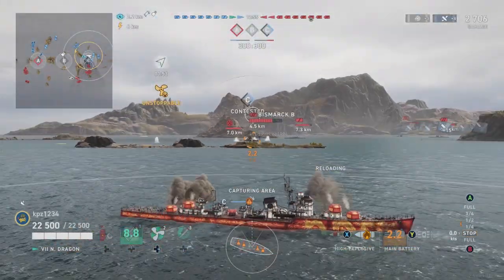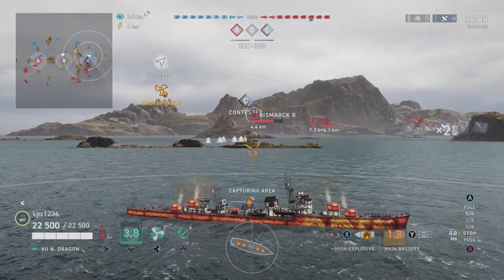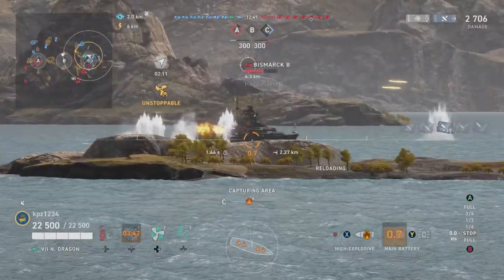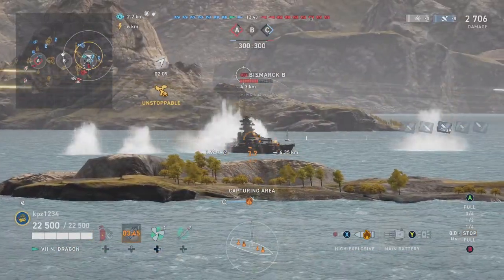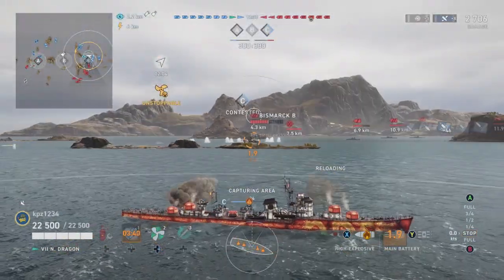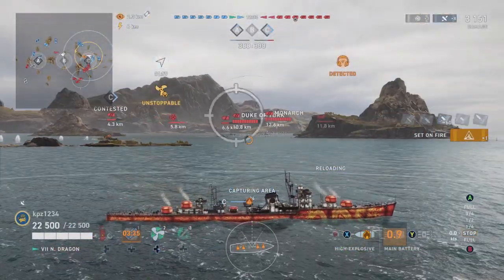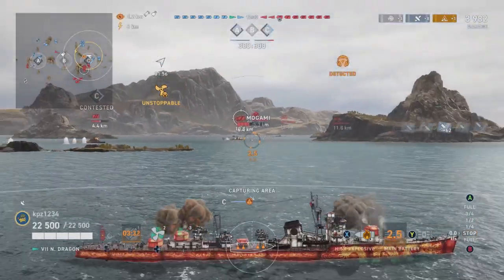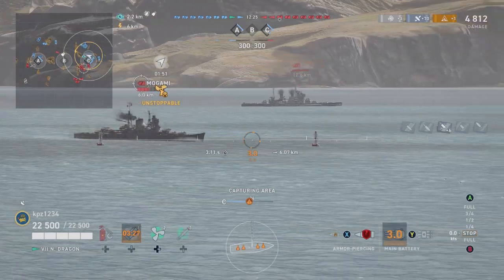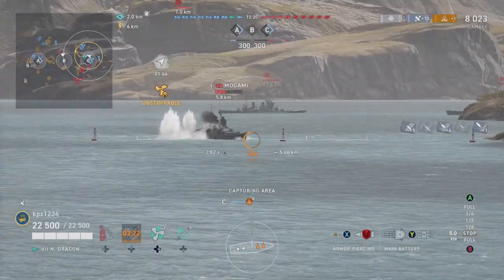We're going to continue to farm damage from the Bismarck. Let me go over some differences between the Fen Yang and the Akizuki based on WoWs Builds - shoutout to Father Monday kicking ass over there. If you haven't joined WoWs Builds yet or contributed, you should. We get hit with radar by the Mogami, so we switch to armor piercing and think about torping but decide not to. The radar runs out so we continue to shoot at him.